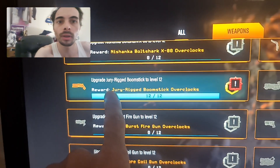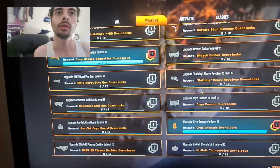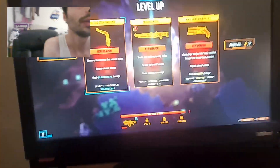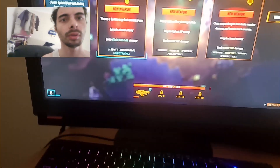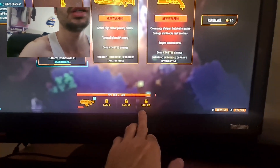Upgrade the jury-rigged broomstick to level 12. Once you upgrade it to level 12, you unlock the perks. Now, here is your level bar — once you get it across to the other side, you level up like a video game would. At level 5 you unlock a new weapon, at level 15 you unlock a new weapon, and at level 25 you unlock a new weapon. So remember: you unlock weapons at levels 1, 5, 15, and 25.